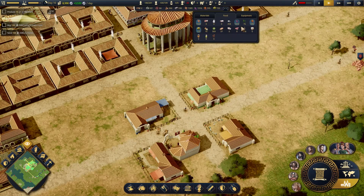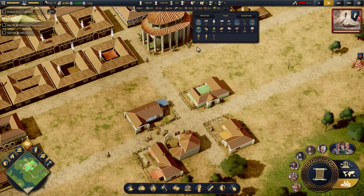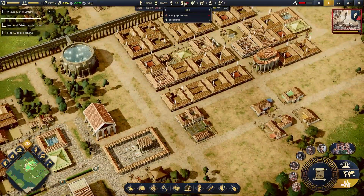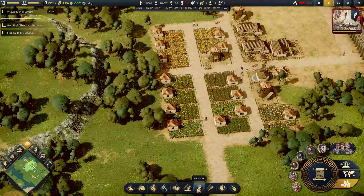Wheat is still massive. Melons doing great. Wine — great, we could sell more even. Carrots are close — so if we make anything, we can make more carrots. We have 31 unemployed people! Let's get another granary going then.